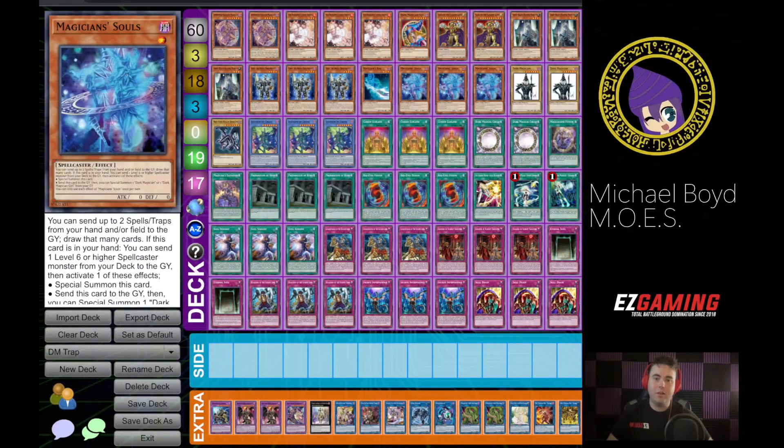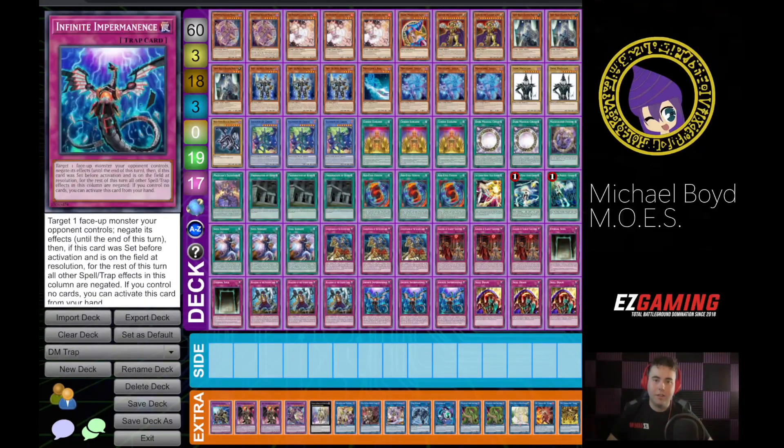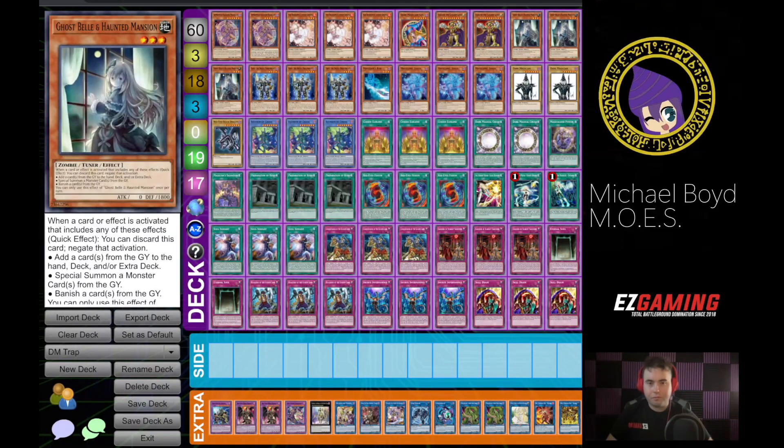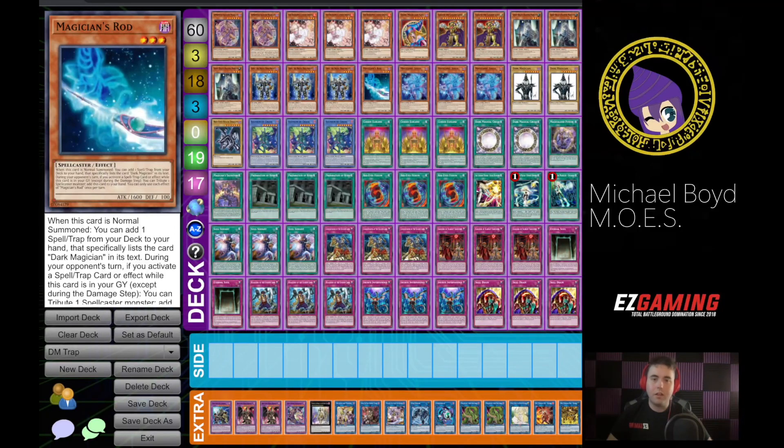At least in a build like this, if the Vertae is negated, we actually have ways that we can live instead of just immediately getting OTK'd. So if you play three Rod, you play it in tandem with Artemis 100% — never play three Rod without playing Artemis.